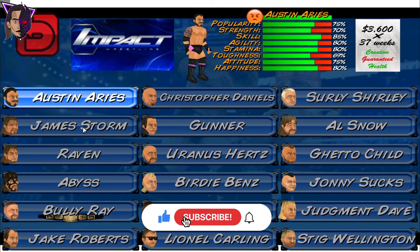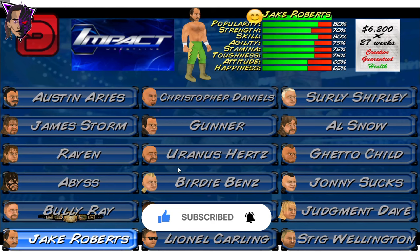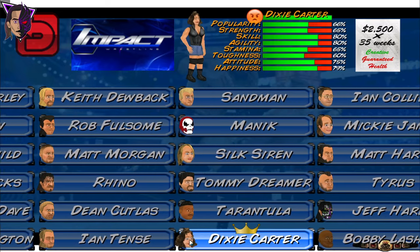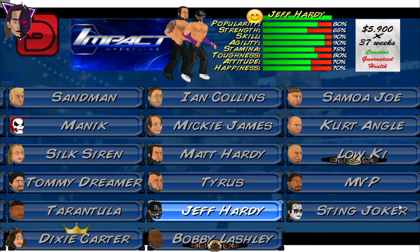Here we have the correct names of Austin Aries, James Storm, Raven, Abyss, Bully Ray. Most of the names are correct. And here we have Jeff Hardy's face paint — good for Jeff Hardy fans like me.